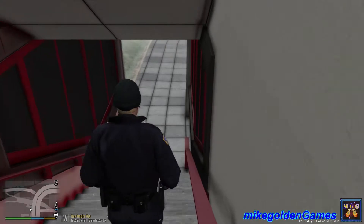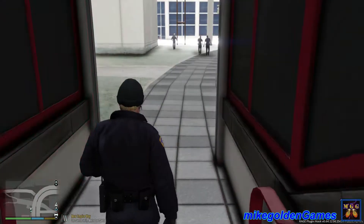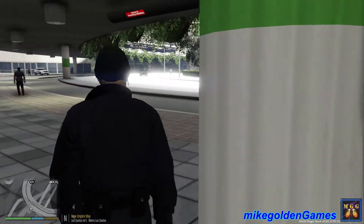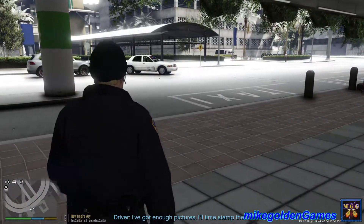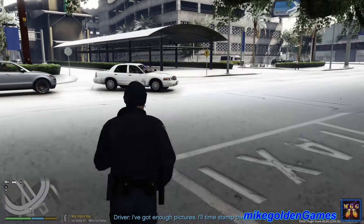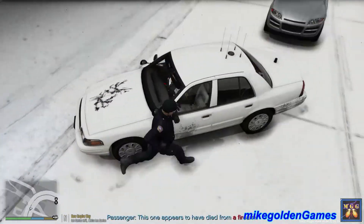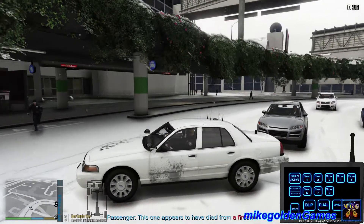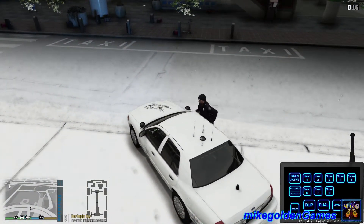Looks like the coroner is right above us there, so we should be good. We are code four. There we go, and the other officers are returning to their patrols. Let's get my vehicle out of the way here. Come on partner, let's load up. Oh, that stop sign. Whoops. Okay, let's get going partner. Oh geez.